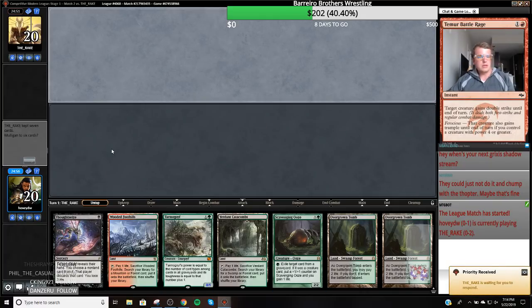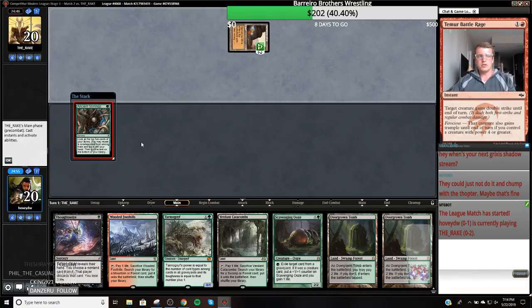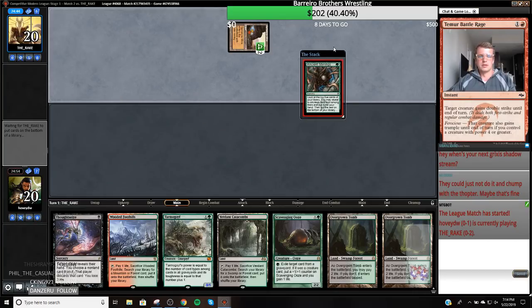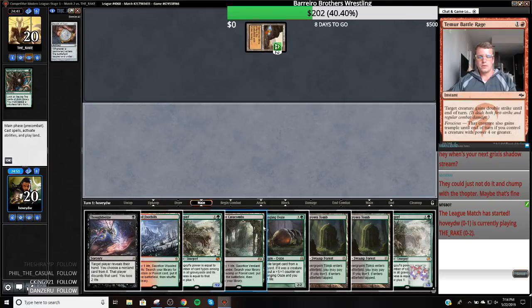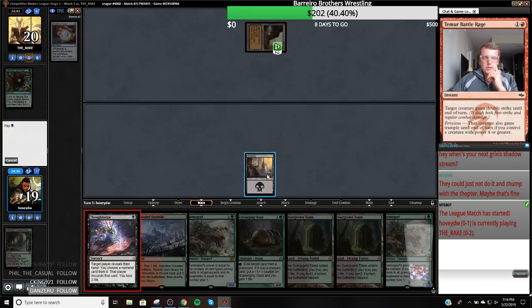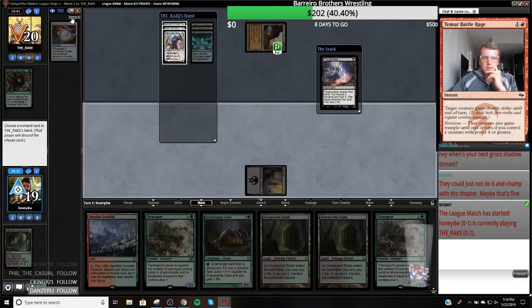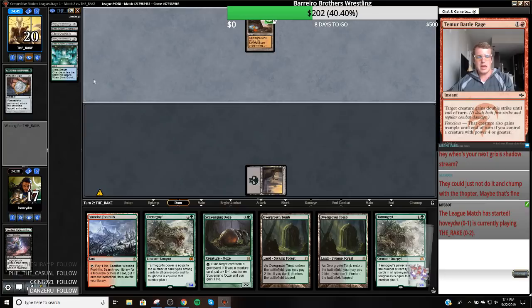This game's pretty solid — keep this. Discard spell into Tarmogoyf, probably got to fetch a Swamp. Gemstone Mine — I'm playing against Amulet Titan. Well, we're taking that Amulet here. We're going to be able to get into that Karn and they're painstakingly slow without the Amulet. That's a nice draw — that gives me insurance in case the lattice comes down. But here comes the Grow Chamber.